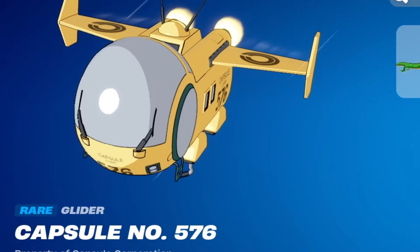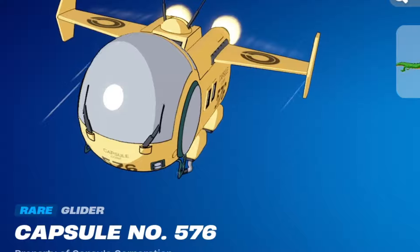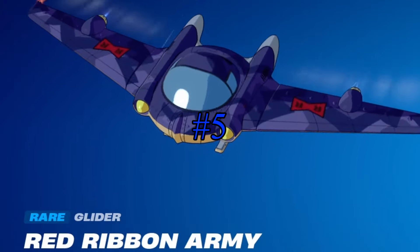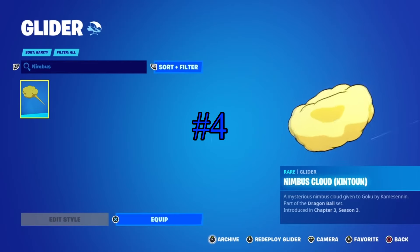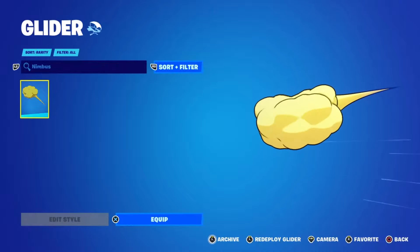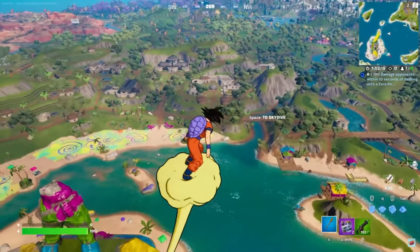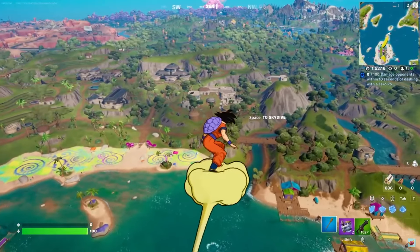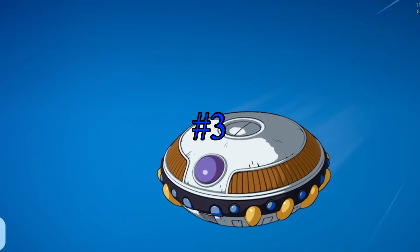We are on to the gliders, and they're interesting, so let's go over them. Number six is the Capsule Corp one - it's pretty good, still a good glider. I just like the Red Ribbon Army colors a little more. Number five is the Red Ribbon Army one - clean glider, nice colors, it's okay. Number four is the Flying Nimbus, but technically you can't buy this glider anymore. I don't know why, but it's just out of the item shop forever. It's a great glider - so iconic, so Dragon Ball. If you have it, you're lucky.